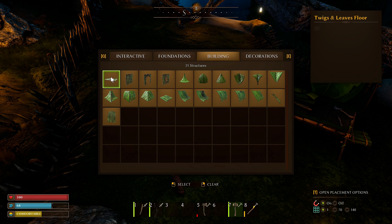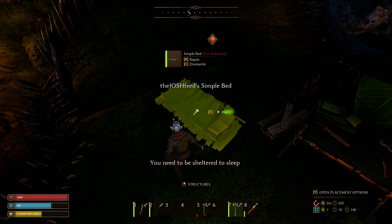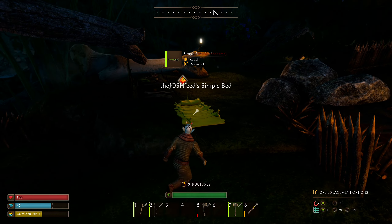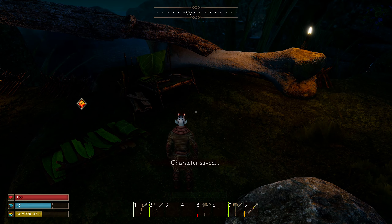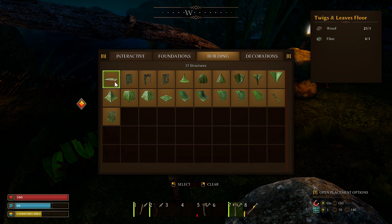Maybe I'll make a bed here for a closer spawn point. A simple bed — look at that. We have foundations, twig and leaf, doors, frames, corners, roofs, chimneys, and decorations. Spawn points need to be sheltered in order to sleep — that's fair. I don't think I have enough stuff to actually do that right now though since I used it all for arrows.